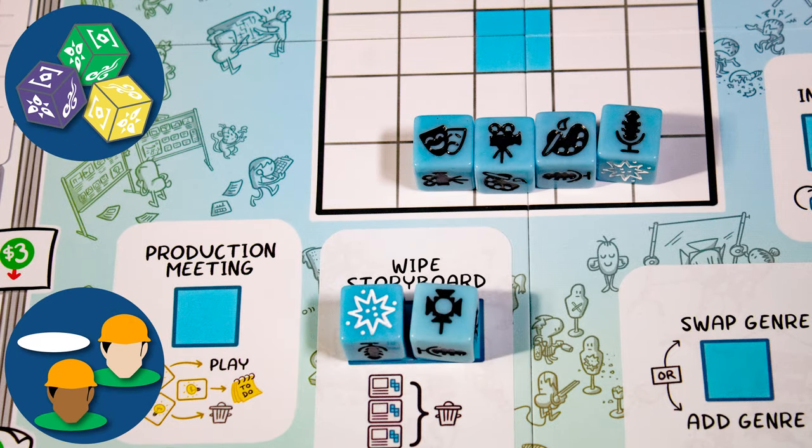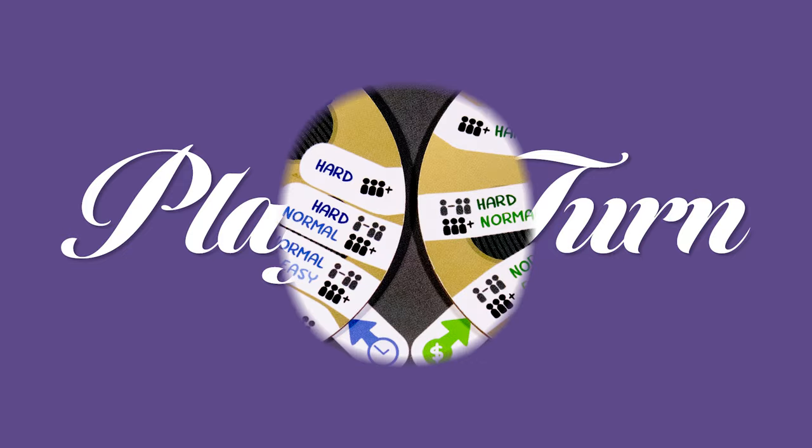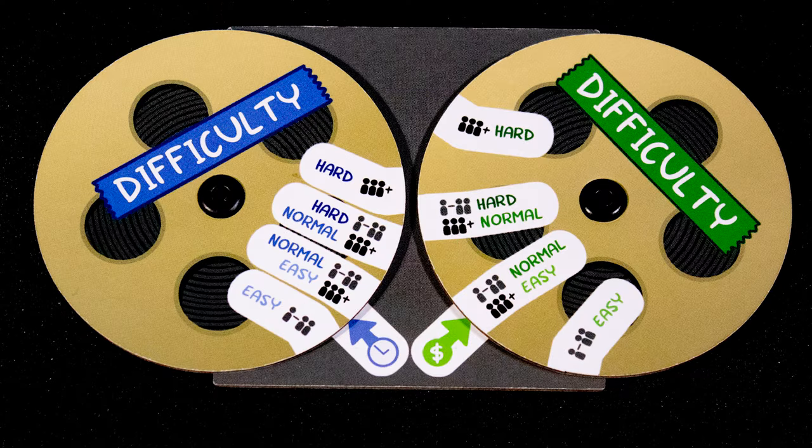Card management — there are multiple types of cards for you to manage. Variable player powers: each crew member has unique abilities. To play a turn, start by choosing the game difficulty on the spinner.